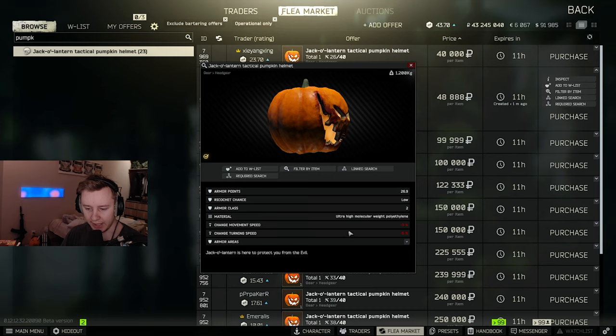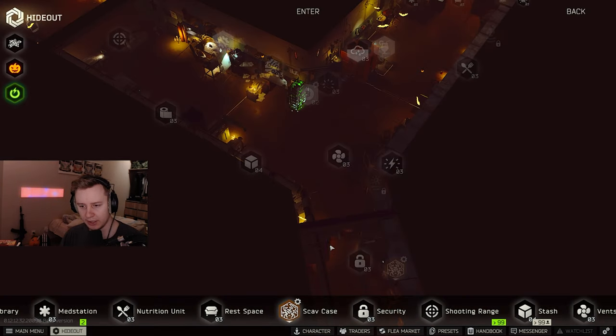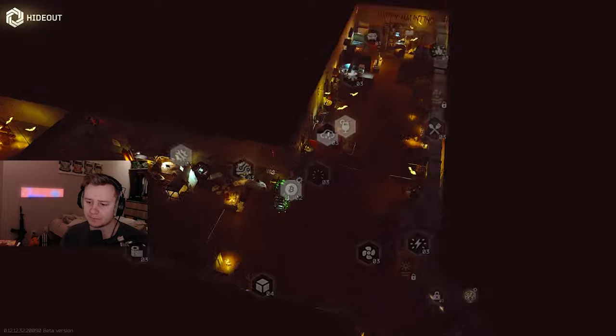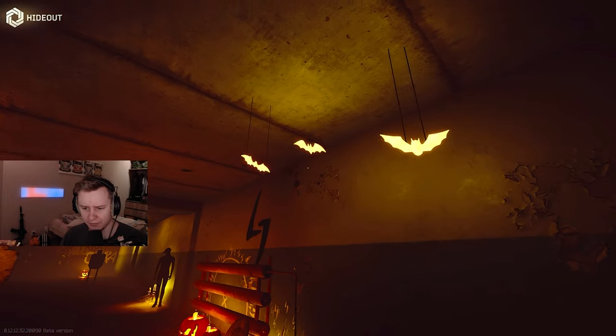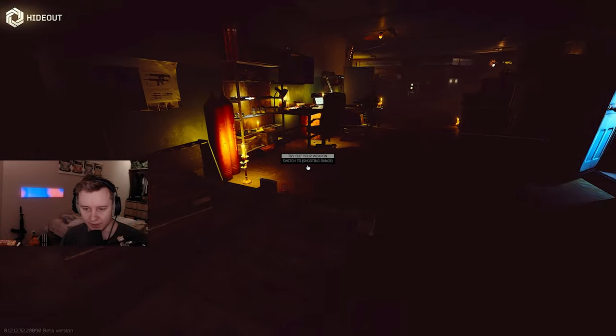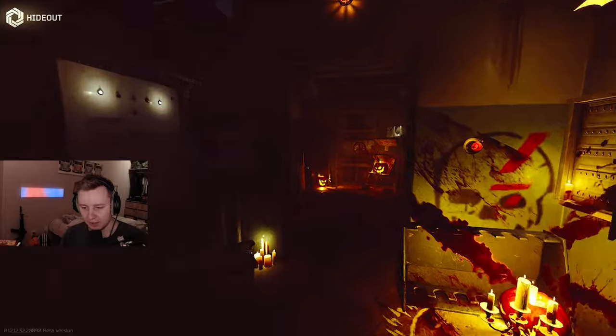The next thing is actually the hideout. If you go to the hideout now, there is an option to swap to Halloween decorations, and I think it's actually enabled by default after you update the game. There are a bunch of different bats and pumpkins located around the hideout. You can run around and have fun — it looks very atmospheric.